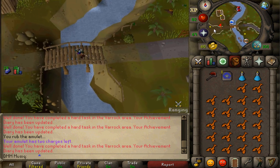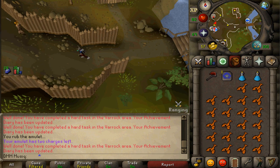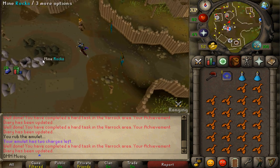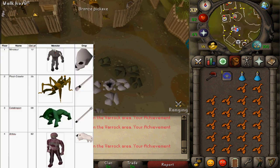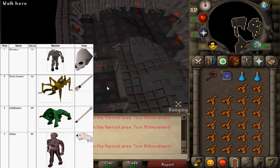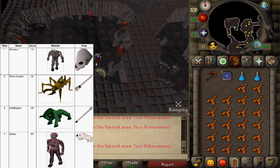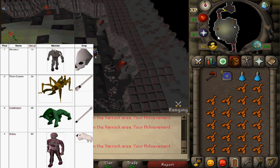Enter Barbarian Village and enter the Stronghold of Security dungeon. In that dungeon you will need to kill one specific monster on every floor. On the first floor, the Vault of War, you need to kill Minotaurs — it doesn't matter which combat level, 27 or 12 — and kill one for the right skull half.